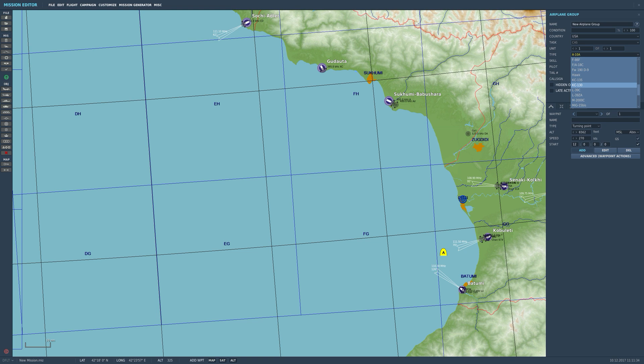With our aircraft selected, we can change a couple of details. We can select the skill level — average, good, high, excellent, random, or client. Just because we select client doesn't mean we'll be able to fly this aircraft; client only works if it's a flyable module, so don't click client thinking you'll fly a KC-130 — that's not going to work. We're going to set it to excellent. You can change the callsign here — we'll put it to 'Shell'. You can also change the radio frequency the tanker operates on. Since we're doing this in single-player with Simple Radio, all you need to do is bring them up through the radio menu and the frequency is automatically tuned. However, if you weren't using Simple Radio, this is where you'd add in the frequency you want to use.